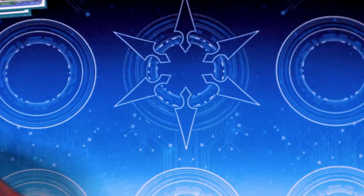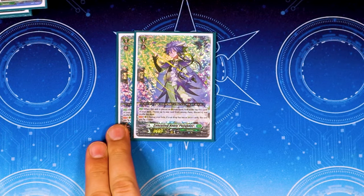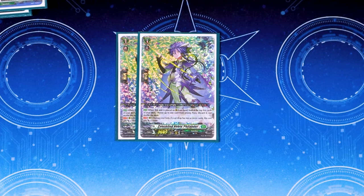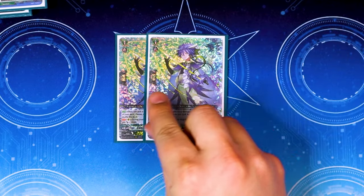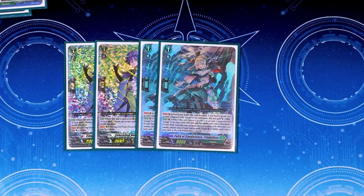Moving into grade 1 normal units: two copies of Philander. When placed on rear from hand, look at the top five, choose a card, put it in your drop zone, and shuffle your deck — easy filtering to fill your drop. It also has a skill during your turn: if your drop zone has 10 or more cards, this gets 10k, making it a good late-game booster. You can also get additional power from order effects or Zorga Nadir's effect when called from drop.